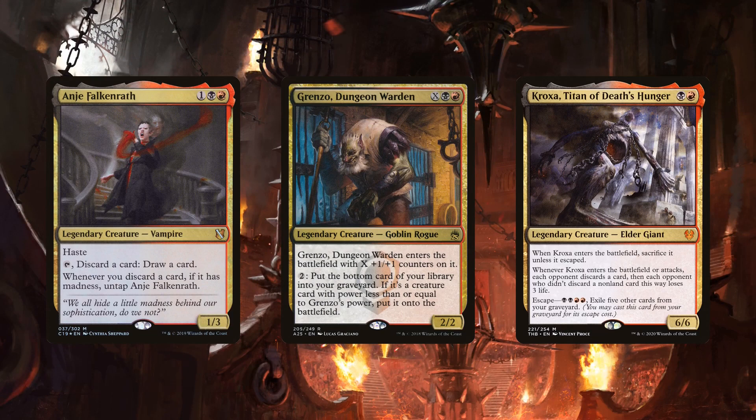Anya lets you see an insane amount of cards with a high enough density of cards with Madness. Grenzo lets you cheat out low-power creatures. This leads to both of them being highly proactive. Kroxa, however, causes your opponents to discard on ETB.